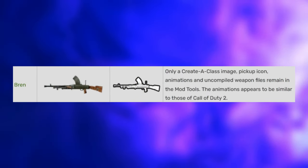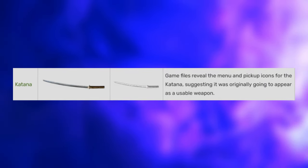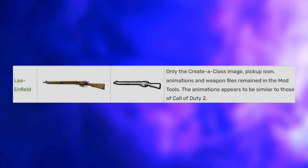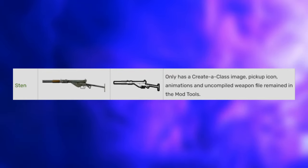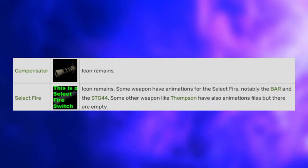Scrapped Weapons — in addition to the abandoned British campaign, several weapons were left on the cutting room floor, including the Bren, the Katana, the Lee Enfield, the PPS-43, and the Sten. Two weapon attachments were also scrapped from multiplayer: the compensator and the select fire option.